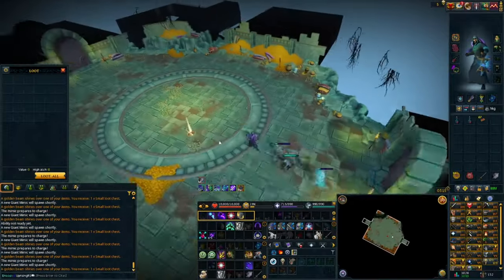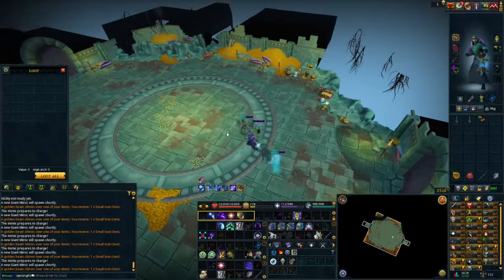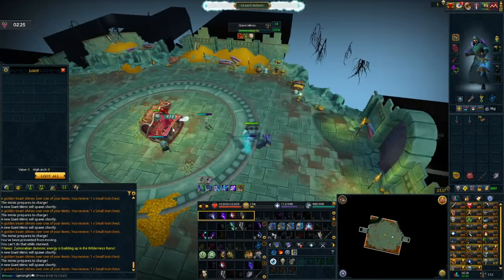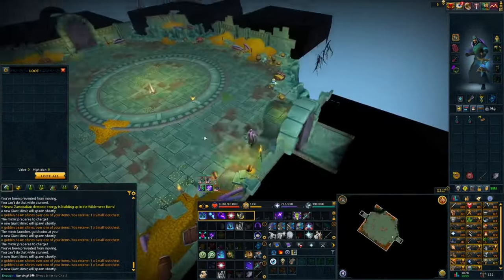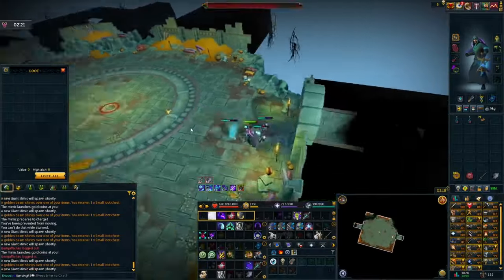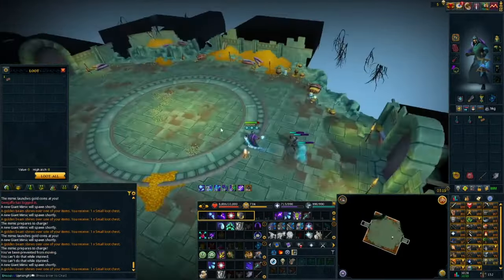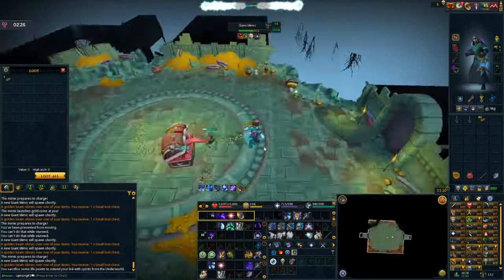The third mechanic is not in the beginner difficulty, but it is in the rest of the difficulties — I'm bringing this to your attention in case you're trying different difficulties and don't want to get blindsided. This mechanic is called Leap. You'll be notified when it says 'the Mimic leaps into the air.' All you have to do is move out of the way, as the Giant Mimic will land in the same position you were standing when it leaped.